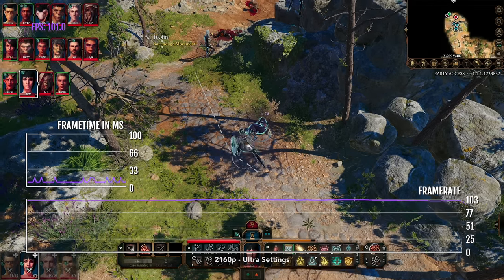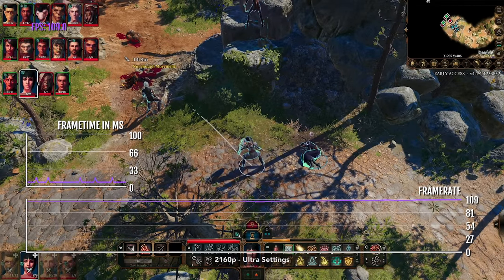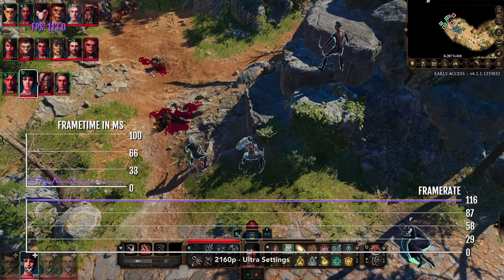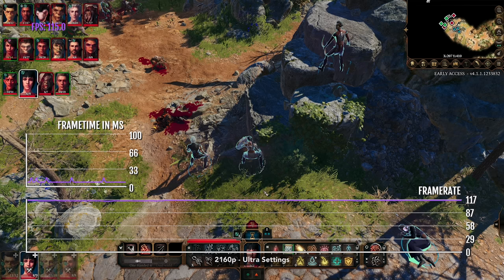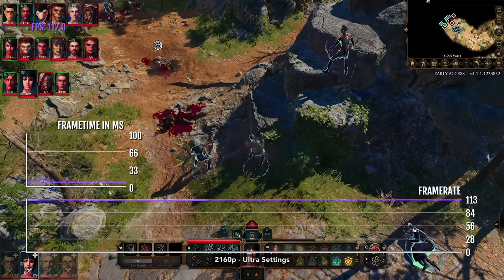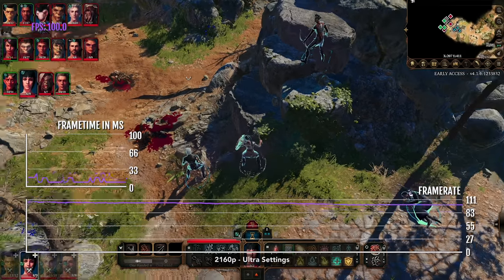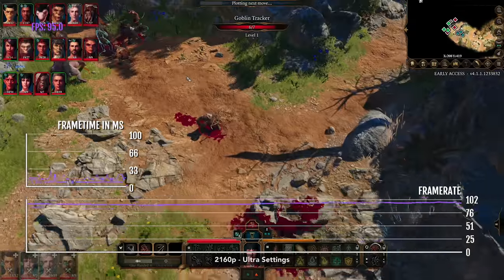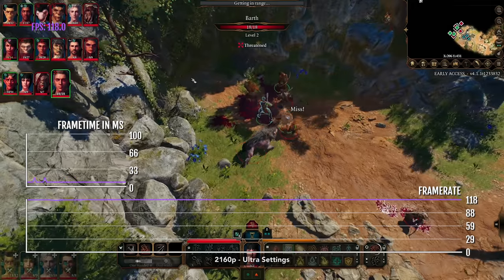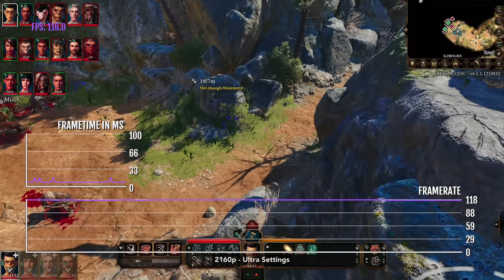Larian Studios and Elvorels, along with the Apple Metal engineering team, will soon be adding AMD FSR to Baldur's Gate 3 in Patch 6, which is a new upscaler solution. This will boost the game's frame rate even more. AMD FSR runs best on AMD Mac cards, but Elvorels told me they will run it on Apple Silicon via adapted algorithms.